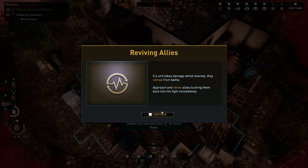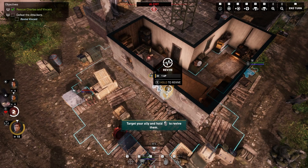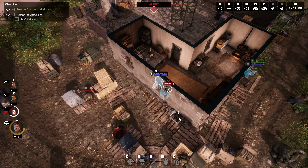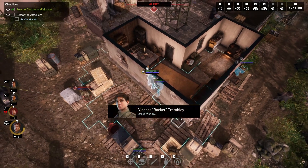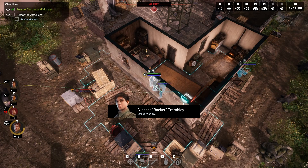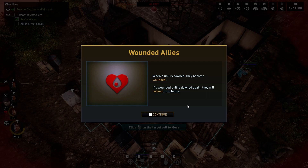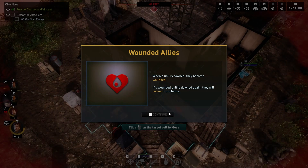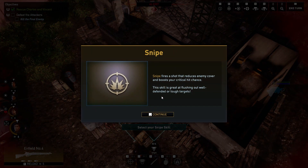If units take damage while down, they retreat. Reach and Revival brings them back to fight immediately. Get back up, soldier — your fight ain't over. You cannot afford another wound like that. If a wounded unit is downed again, they will retreat. You can heal and shoot at the same time. Snipe fires a shot that reduces enemy cover and boosts your critical chance — great for flushing out well-defended targets.